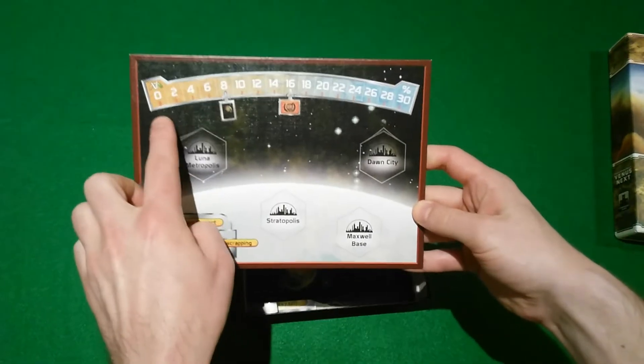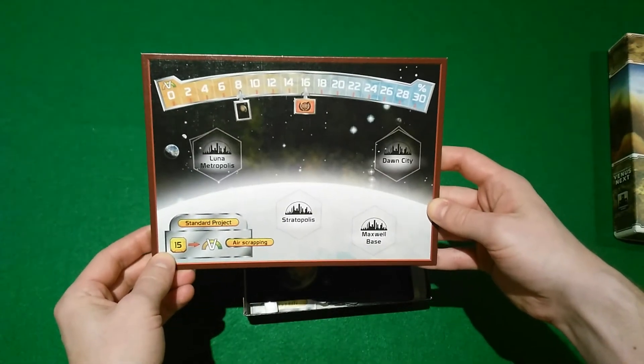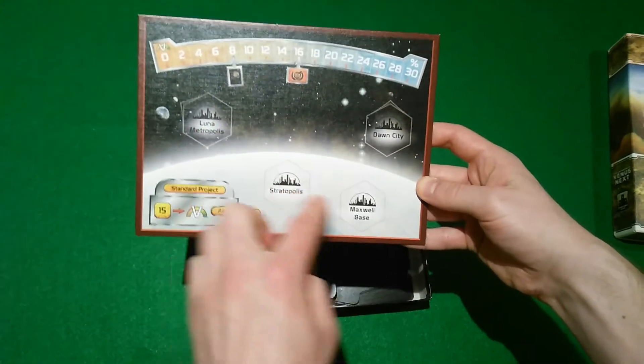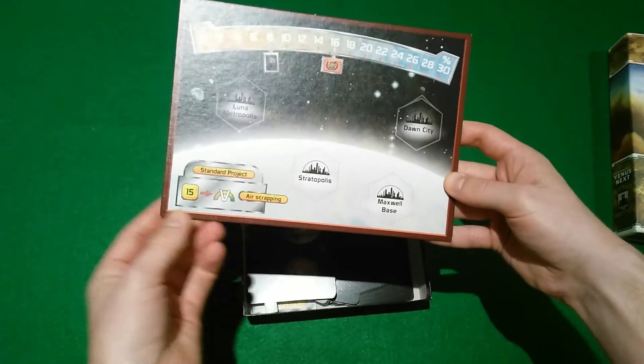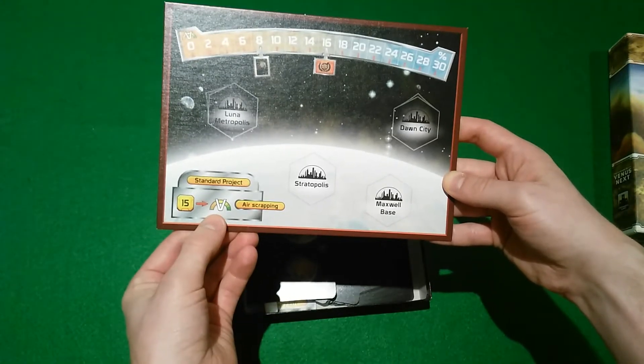The first thing we've got is the Venus board. This has another terraforming track, however it doesn't need to be completed for the game to end. It has a couple of bonuses and a couple of extra city places. You can use a standard project, air scrapping, to terraform Venus if you don't have the correct cards.